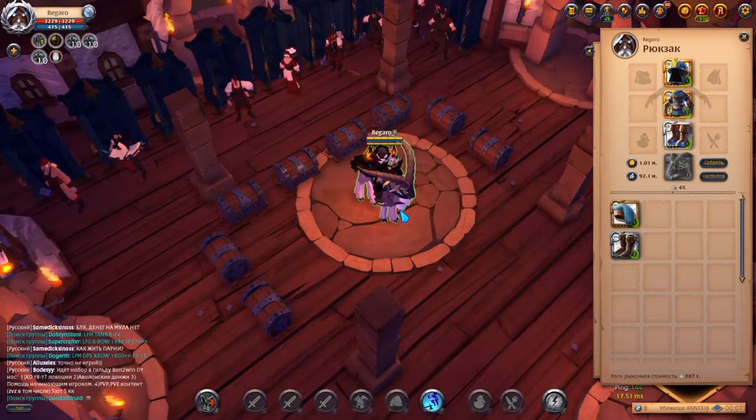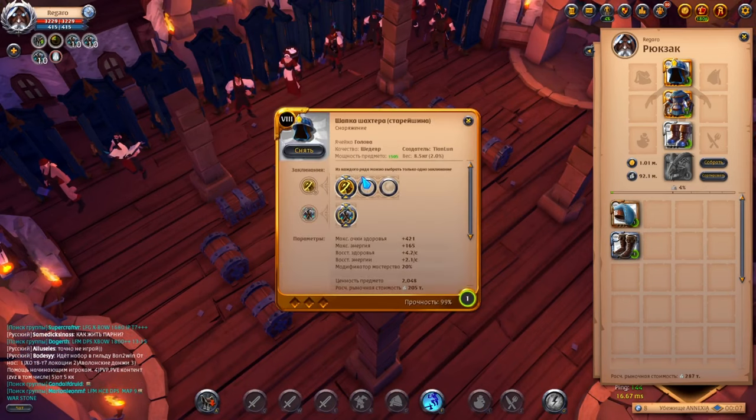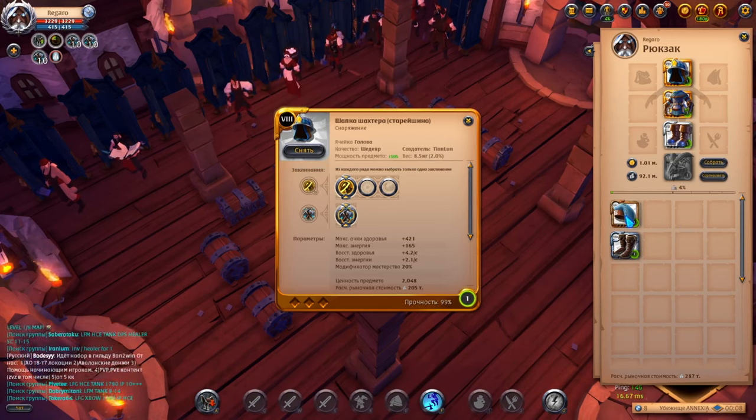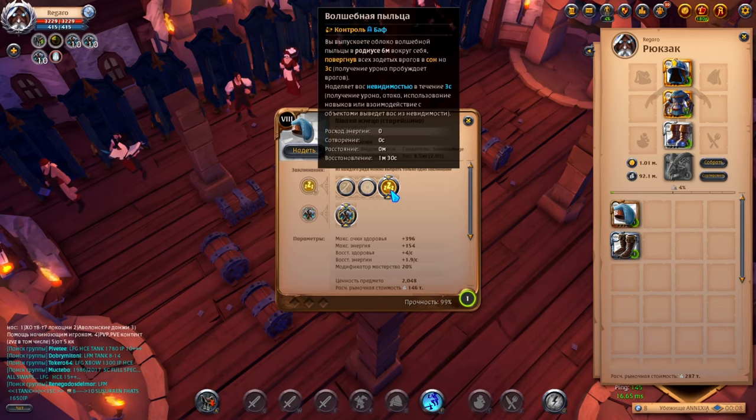Now let's move on to the skills on the gear of the gatherer. The head: 90% of the time I use the block — that's 2 seconds of invulnerability where control doesn't affect you and you don't take damage. The block has saved me very often, especially when trying to get into the transition between locations. In some cases you can choose other skills — for example, if we are in the Reaper set we can use Pollen, but only if there is an allied territory in the location. Pollen gives you invisibility and applies control to nearby opponents, giving you time to reach the territory.